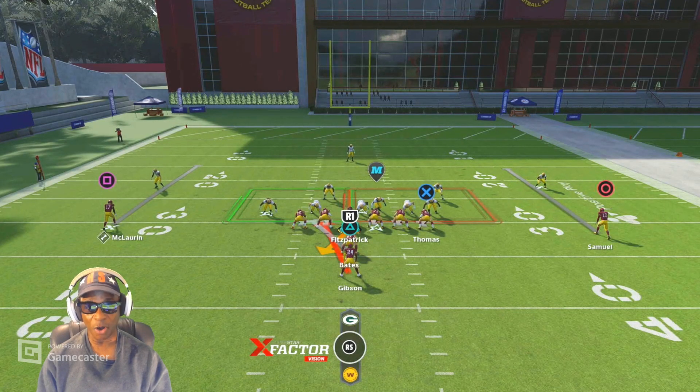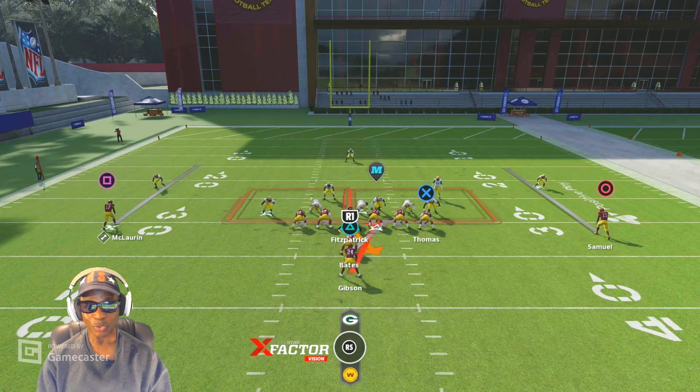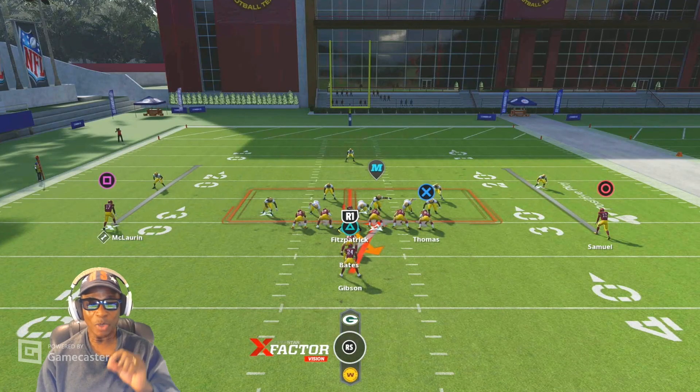You also have three blockers — the right guard, the right tackle, and the tight end. Now if we look to the red side, we've got one, two, three, four, five guys in the box versus three blockers. You can't count the center, he's in the middle — he's a zero. If we try to run that way, we have five defenders versus only four blockers: the fullback and the three linemen. That's a mismatch.